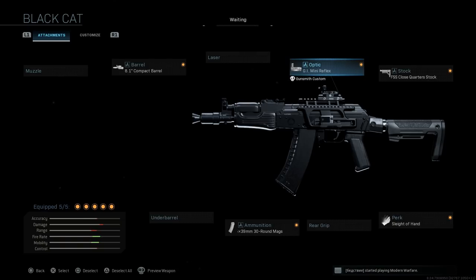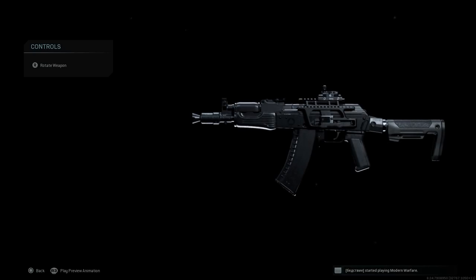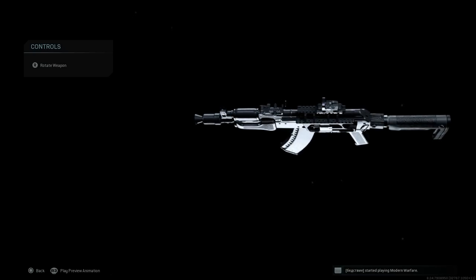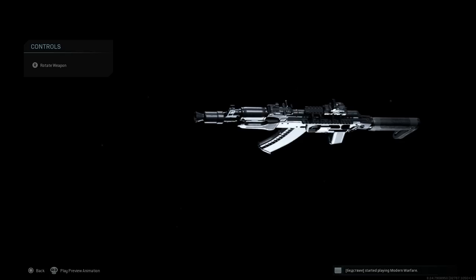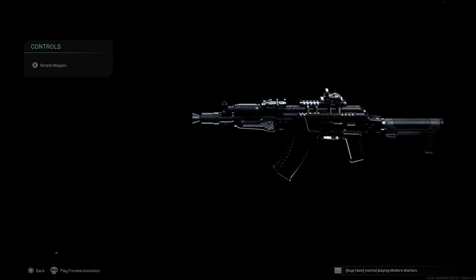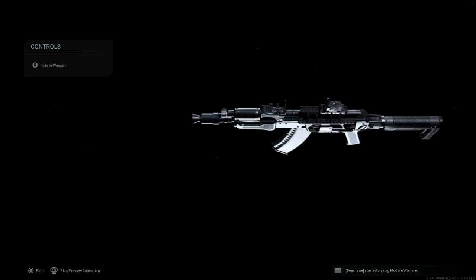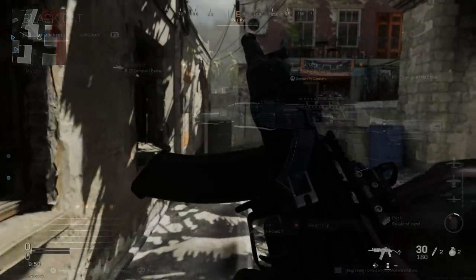We could even add a Picatinny rail dust cover from maybe Texas Weapon Systems, which a lot of the Spetsnaz use. On that front optic above the handguard, there is actually a Russian mount with a rail system where the optic would be mounted, or if we had a Zenitco-style handguard, the optic itself could be mounted on top of the handguard since it would have the Russian version of Picatinny rails.